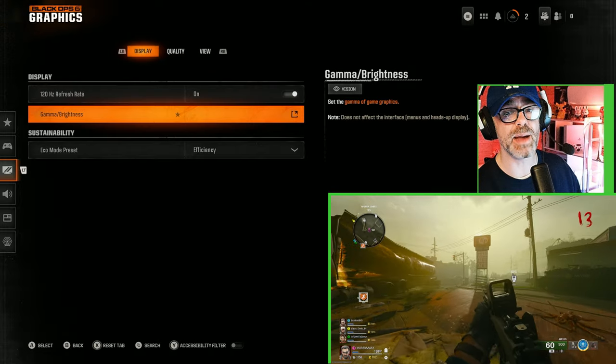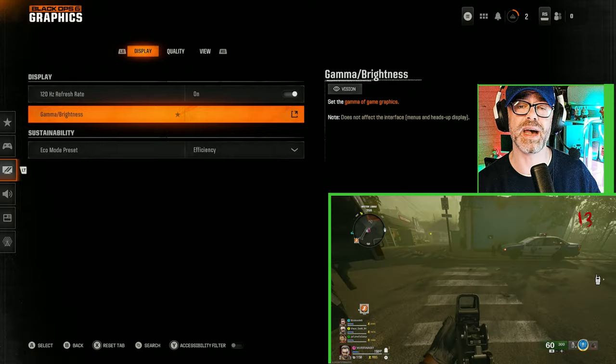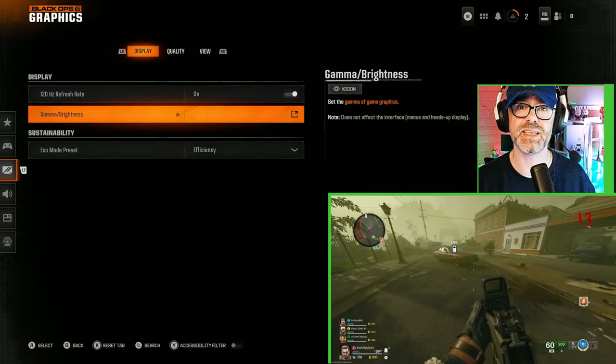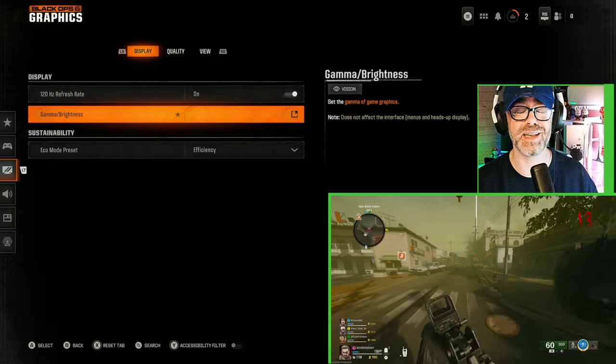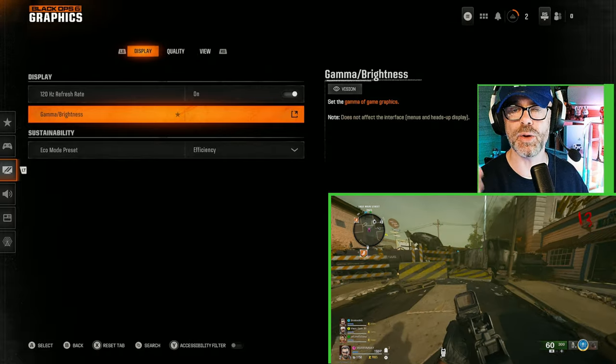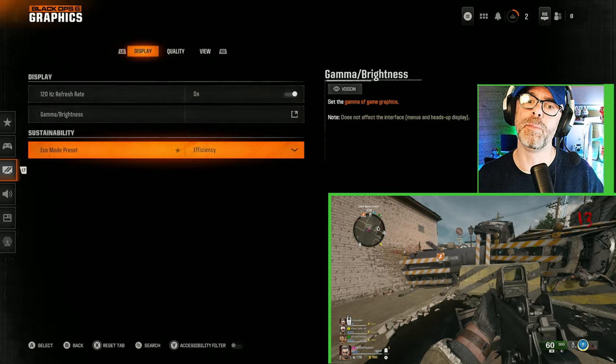Next up is gamma and brightness, and I would recommend you just ignore this and pass it by, unless you want to tweak the brightness settings. This may help you in something like zombies if you're taking it really seriously, as zombies can be quite dark. If you up the brightness, it will help you see some of those bad guys lurking in the shadows.